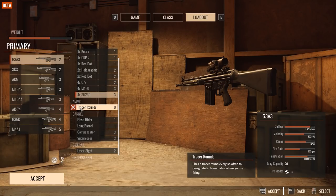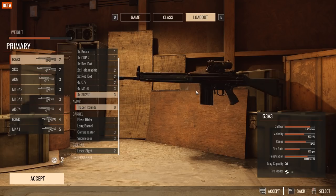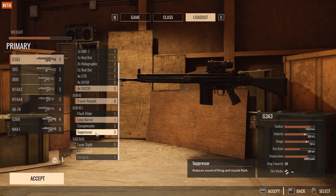Right now for ammo there are only tracer rounds — we haven't seen AP or HP ammo yet. I'm confident they'll add it simply because in Insurgency Sandstorm there's a lot more armor than in the first Insurgency. AP rounds are definitely needed so they can punch through that armor, because time-to-kill has gone up a little bit due to how hard it is to kill targets wearing heavy armor.